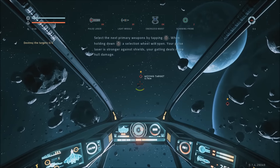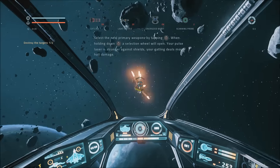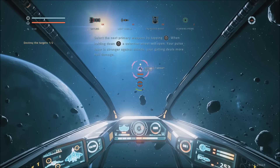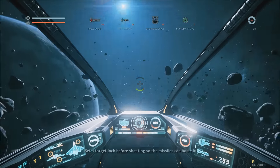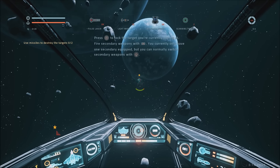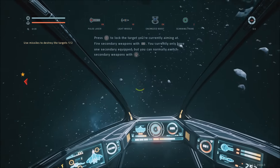Targets are here. Oh, that exploded right next to us. Use missiles on the next targets. Set a target lock before shooting so the missiles can home in. So to target lock, press the right stick in to target lock. And fire with the bumper. Pretty straightforward.